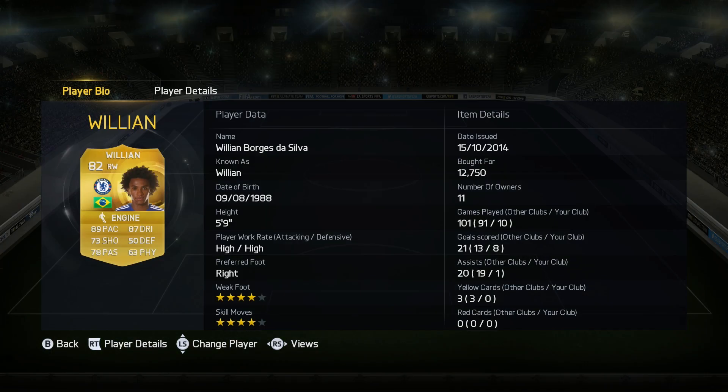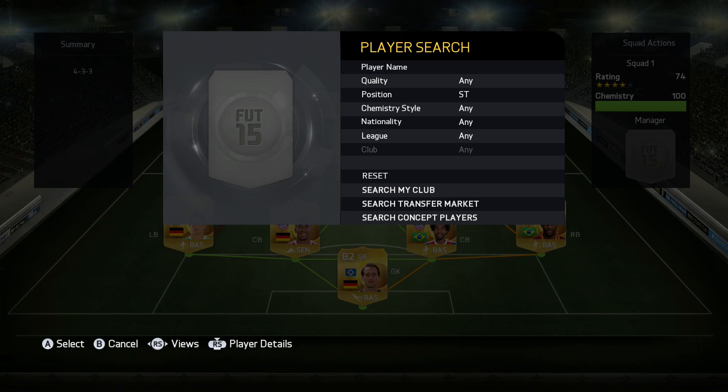In the right wing position, we've got Willian, who's even better than Depay. He got me eight goals in 10 games, with one assist as well. Cost me 12.75k — definitely worth it. He's got the Engine chemistry style on him, and he's got 89 pace as well.